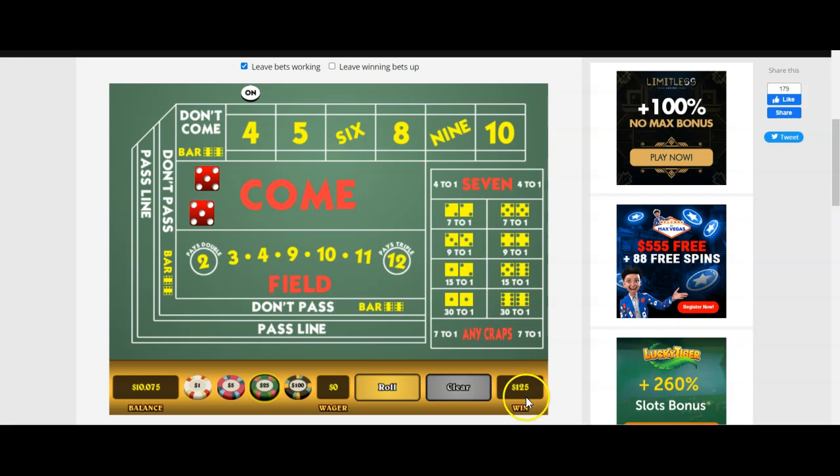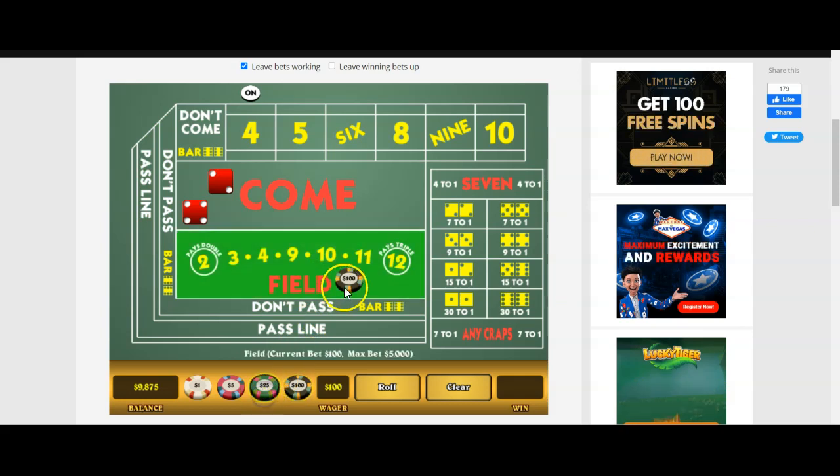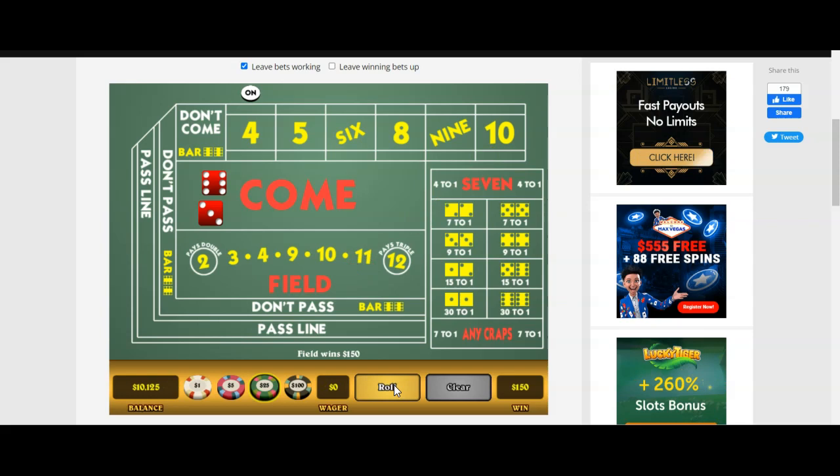So we're going to go down a unit - we're going down on a win. So we're going to go back down to $100 and we lost. So we're going to go back up two units to $150 and we win. Notice where we're at - we're at five units up. I would be done. I made five units, that's between four and six, and I would be done. My session's over within five rolls. But let's continue so we can get a feeling for how this works.